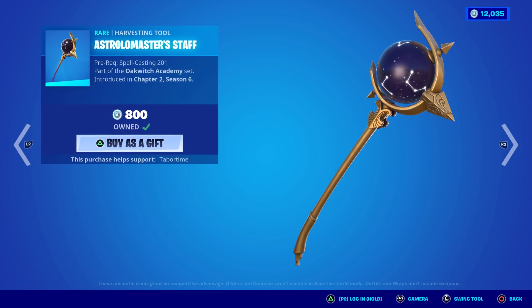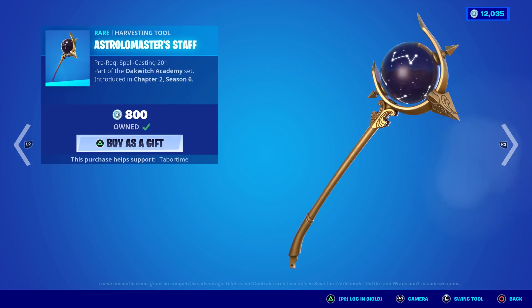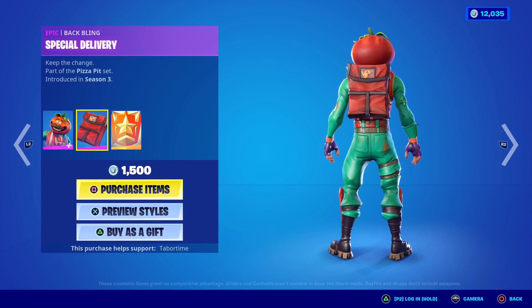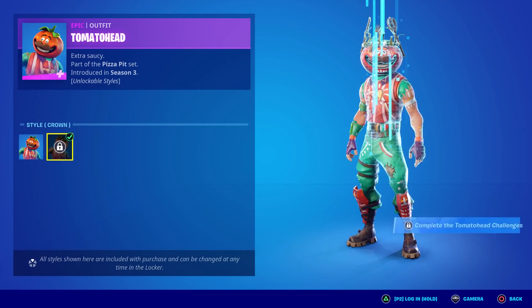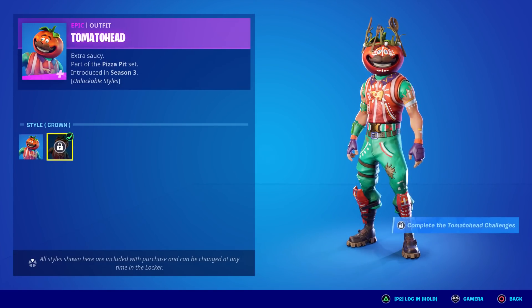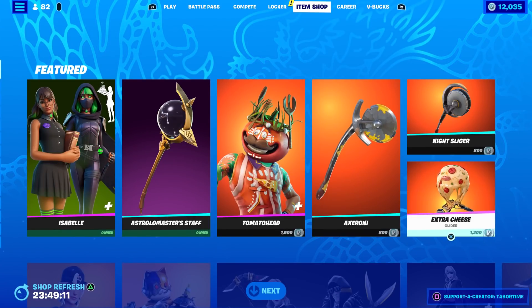The pickaxe is not that exciting — it does rotate a little bit but there's no splash and no contrail, and it's only 800. Tomato Head is not as impressive. He does have challenges to unlock an additional style which is just the crown, but I'm not a big fan — he loses his sleeves, gets some tattoos on his arms and some face paint. Not that great, but it is an additional style. His back bling doesn't come with anything else.